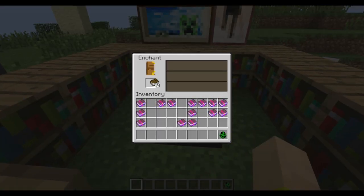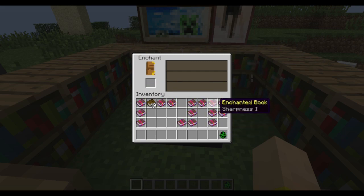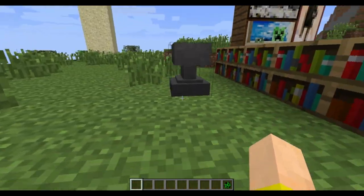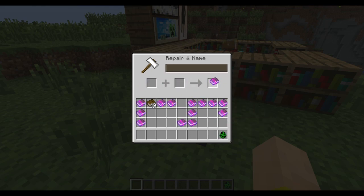Now, Enchanting Books - as you know, you can get a lot of different things. I just got Sharpness, I'll put that over here, because I have a lot of Sharpness 1. I've got Power 1 - you get a lot of level 1 books that you can't really do much with. Well now, if you go to your Anvil, you can actually combine your level 1 books into a level 2 book.